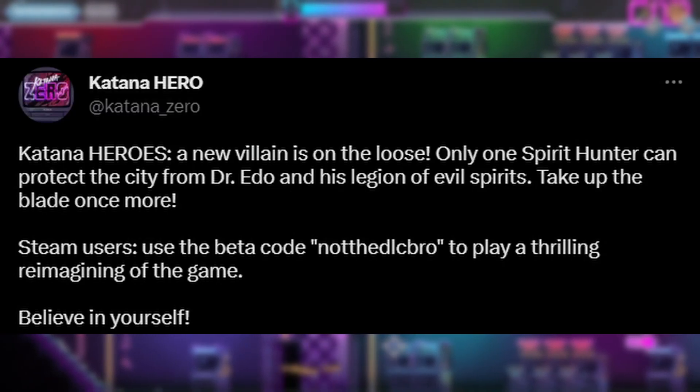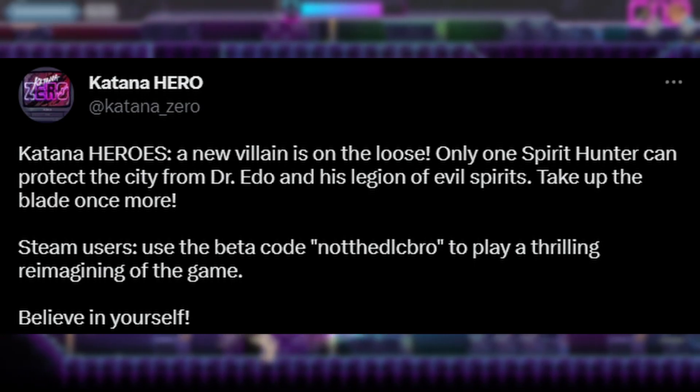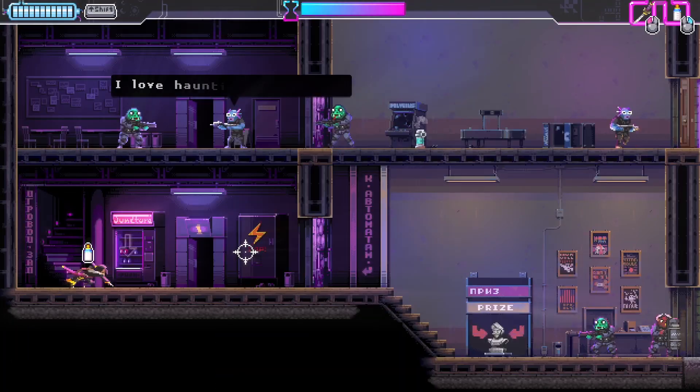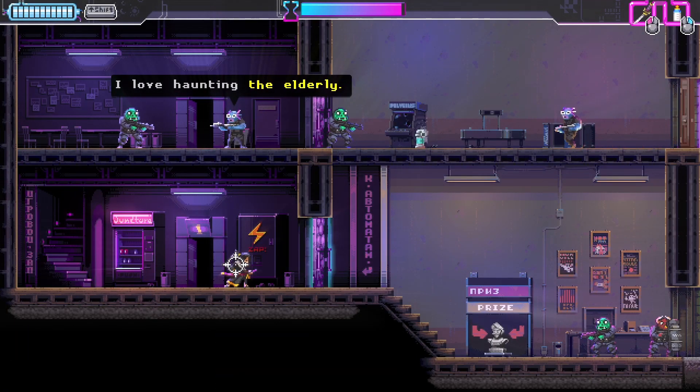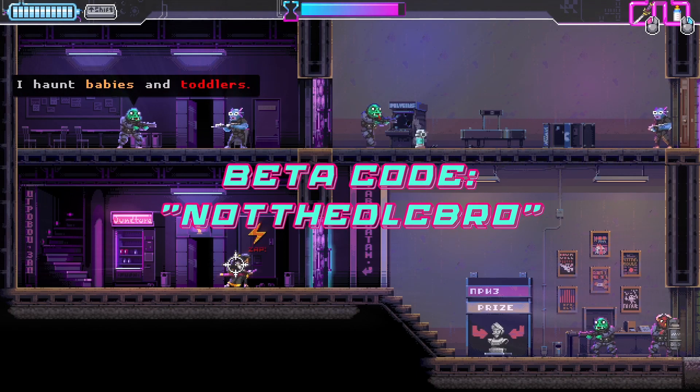On April 1st the Katana Zero Twitter account made a post mentioning something called Katana Hero, which was a reimagining of the game. Now being April Fools you could have been forgiven in thinking this is just a silly prank, but lo and behold the beta code actually works and the alternate version of the game was fully playable — and you too can play it using the beta code, not the DLC.